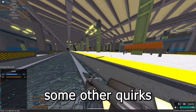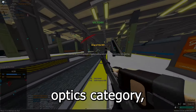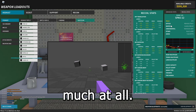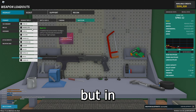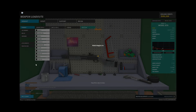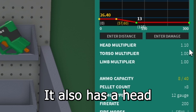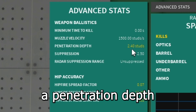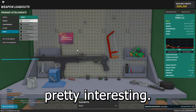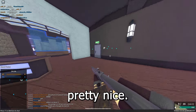The SPAS-12 has some quirks, like the stock attachments being in the optic category, which is kind of weird. There are eight pellets, which is pretty nice. It's basically like a Model 870 but way faster — the Model 870 is basically just a worse version of the SPAS-12. The SPAS-12 also has a head multiplier of 1.1 and a penetration depth of 2.4 studs with flechette, compared to default which is about 0.6. All shotguns also have the alt aim, so that's pretty nice.